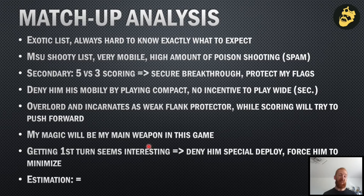I will try to deny him his mobility by playing compact. Furthermore, I have no incentive to play wide because of the secondary objective. The Overlord and Incarnate have a weak flank protector this time - unusual for the Incarnate, because most of the time I play them on the strong flank. But this time I need to protect my flag, so the first unit he might touch shouldn't be a flag. My scoring will try to push forward, and my magic will be my main weapon as he's very sensitive to it, and to some extent also to my shooting.